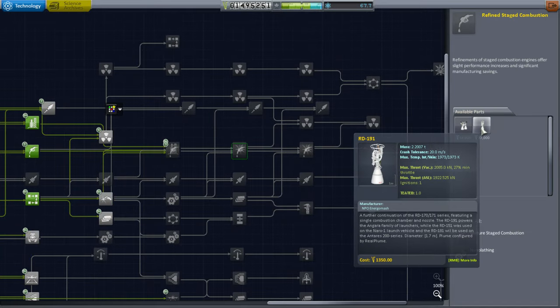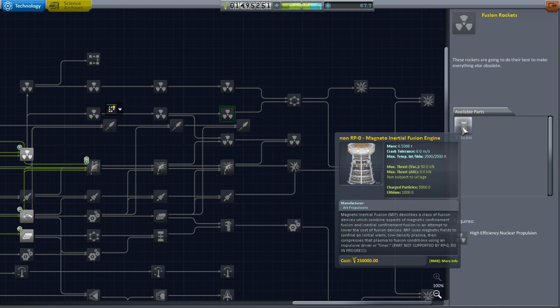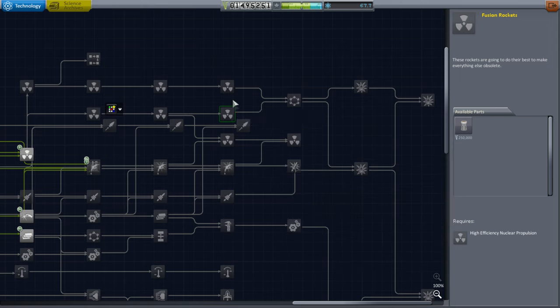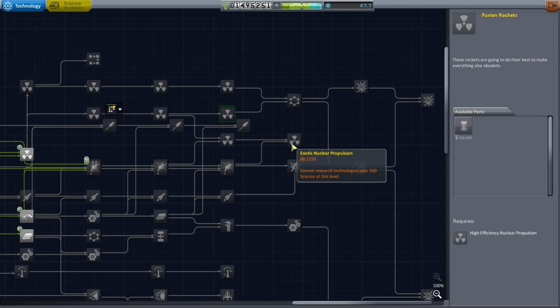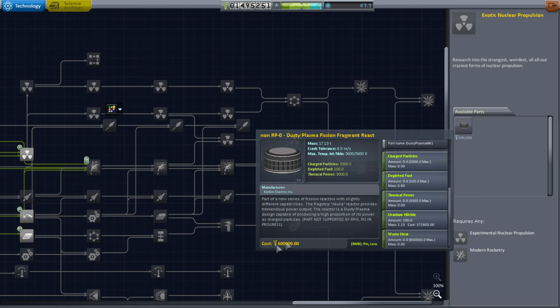I've decided to finally add the mods I intended to fill the tech tree slots all the way out here. Some of them were already filled by things like the Soviet engine pack — refined stage combustion is just normal stuff. But now we have a magneto inertial fusion engine from the KSP Interstellar Extended pack. It's not cheap — it's $250,000 just for that one. It says non-RP0, but I've looked at them and made sure all the stuff is at least reasonable. If a particular part looked reasonable I put RO and progress on it; otherwise I had to remove reaction wheels or resize things.